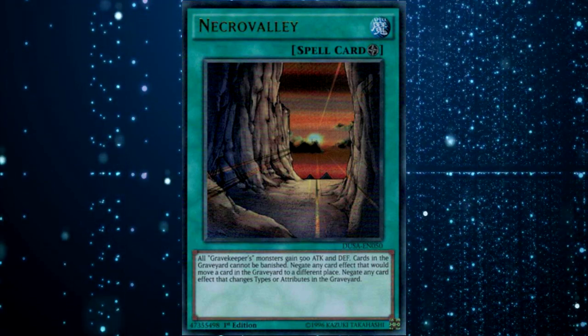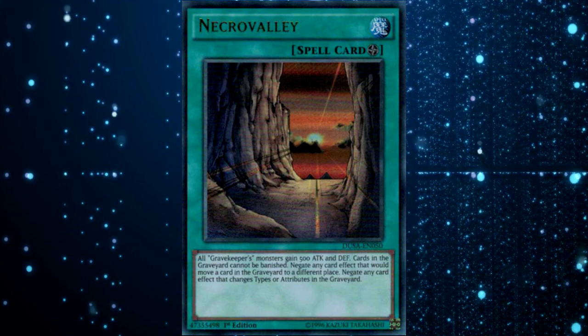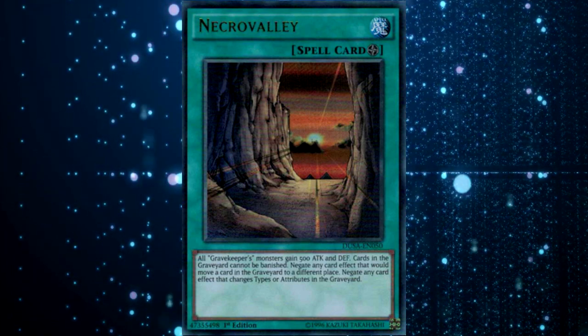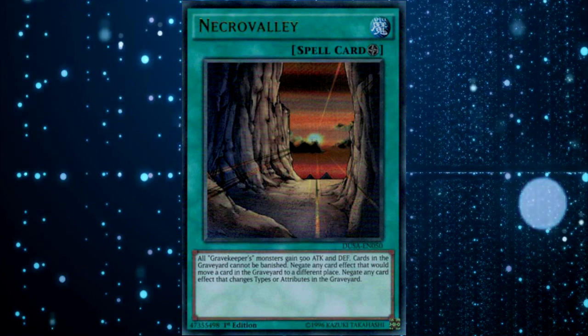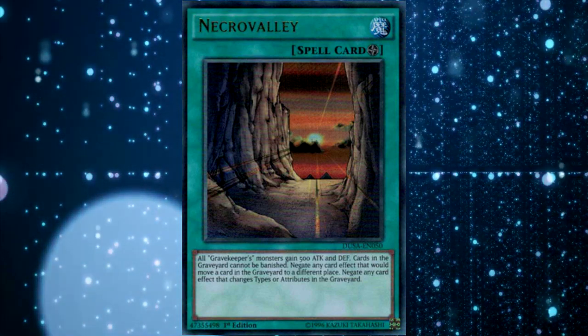Necro Valley in general is pretty well positioned. It's obviously really good against Dinosaurs. It stops a lot of the Zoo stuff — as long as you can counter the Dryden that they summon, you're usually set, because it stops Chaconine and Tiger Mortar. But just in general, I think Necro Valley is good. This errata is one of the biggest reasons I picked this deck for this particular Patreon video.